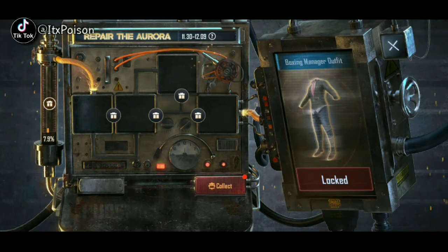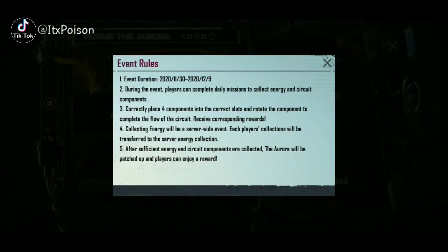Point one: participate in the event. Point two: during the event, players can complete daily missions to collect energy and circuit components. Point three: correctly place four components into the correct slots and rotate the components to complete the flow of the circuit, receiving the corresponding reward. Collecting energy will be a server-wide event — each player's collection contributes to the server-wide energy pool collected worldwide.